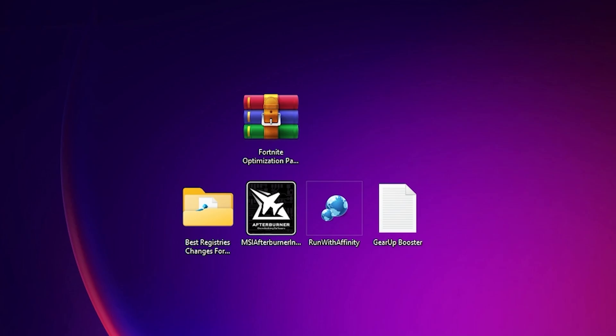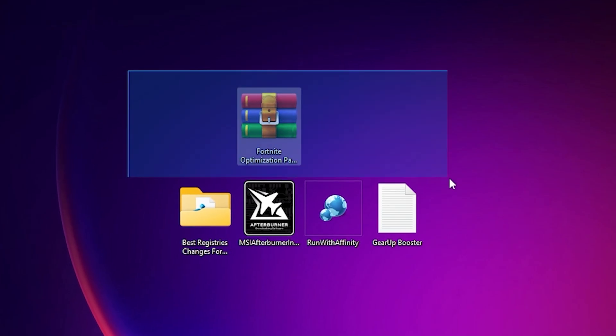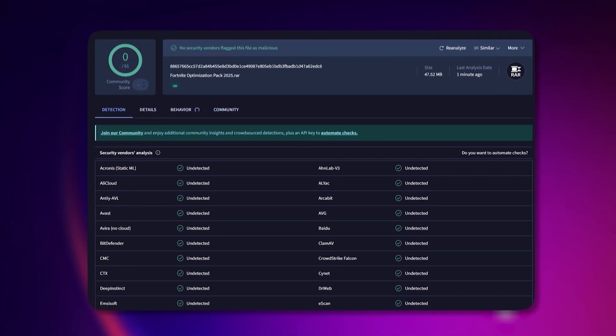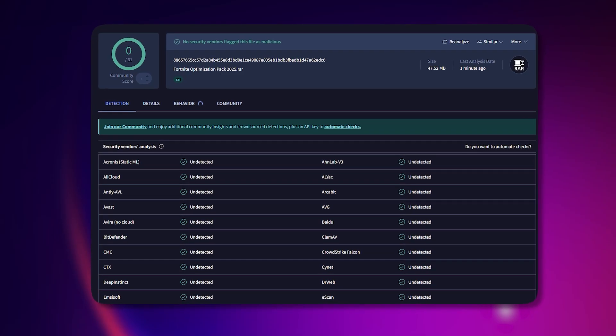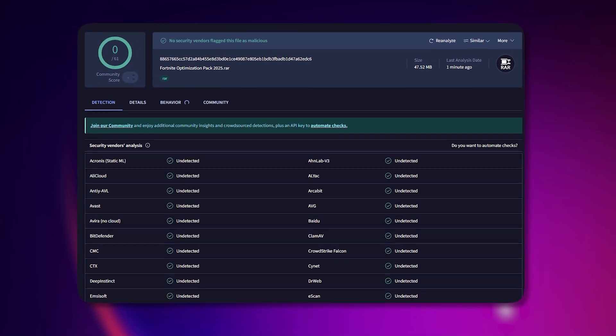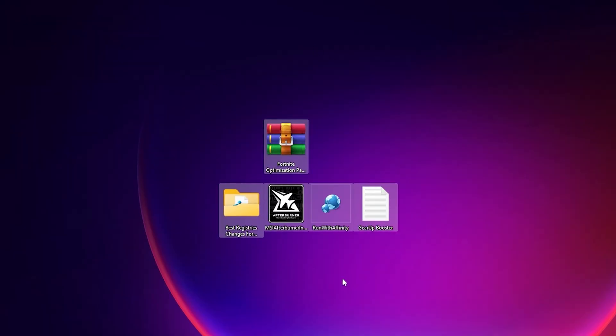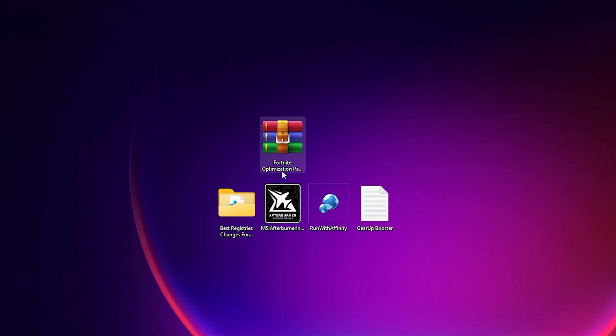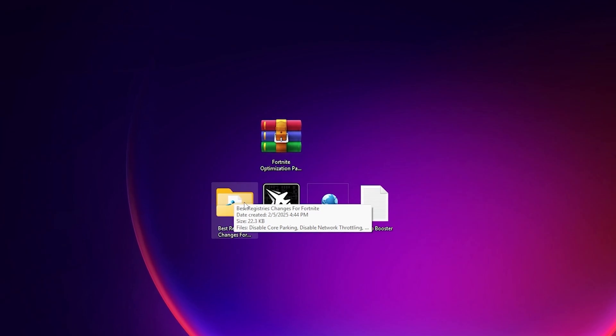In the next step, download the Fortnite Optimization Pack — the link is available in the description. Go to the official website and download the pack. You can check the VirusTotal result shown to confirm it is a completely safe file. Once downloaded, extract all files to your desktop. You will find: Best Registry Changes for Fortnite, MSI Afterburner, Run With Affinity, and the GearUp Booster file.